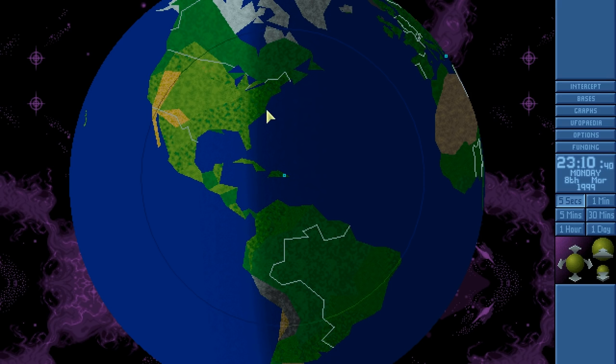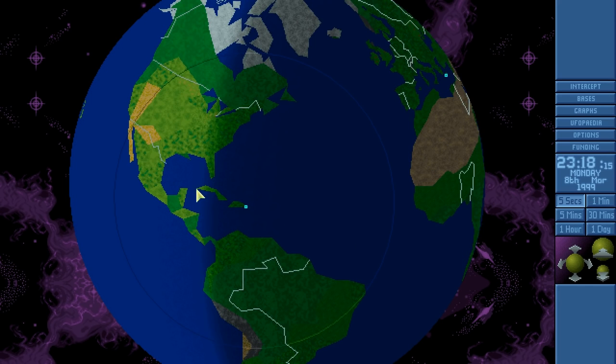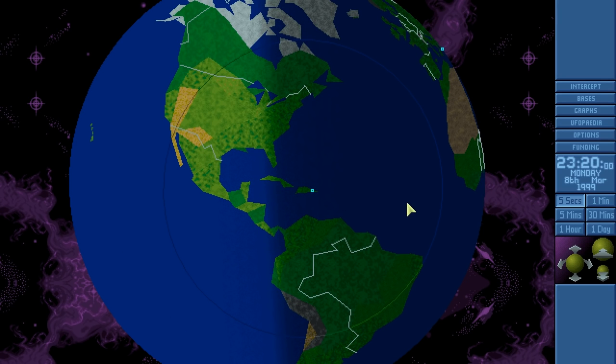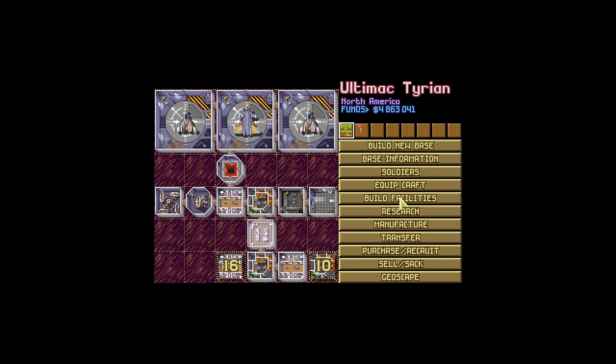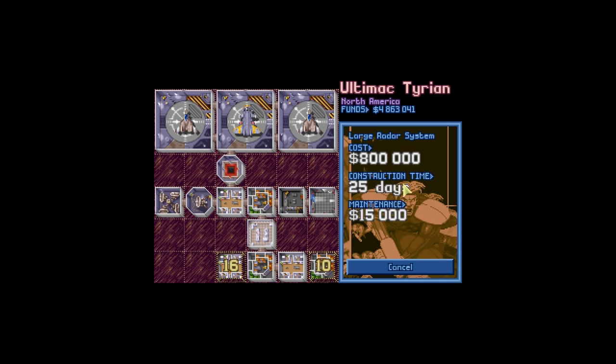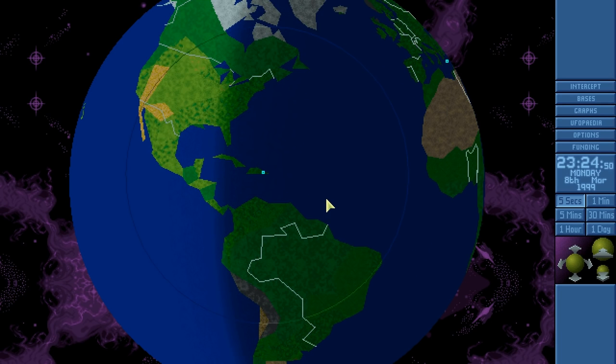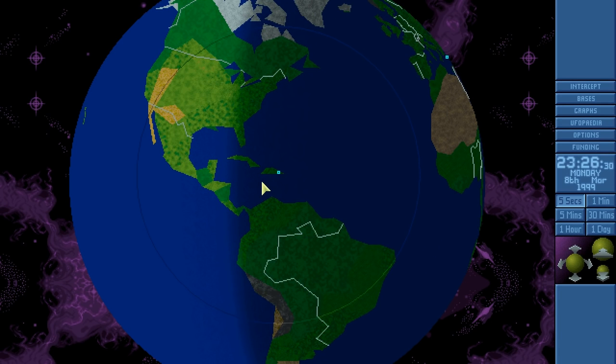With the alien base taken care of and a fantastic positive score for that mission, when we come back, folks, who knows what will occur? Will we find more aliens? Well, it's kind of inevitable — we will find more aliens; it's just a question of when and how. Will they be landed or will they be flying and we had to shoot them down? Also, do we want to build another large radar station? I'll think about it — but that'll be for next time! And I'll catch you next time, folks — see you then! Later!